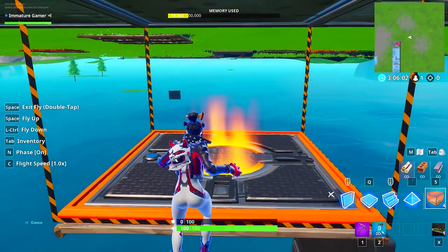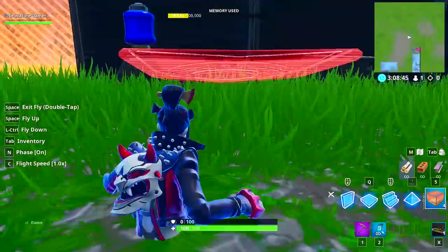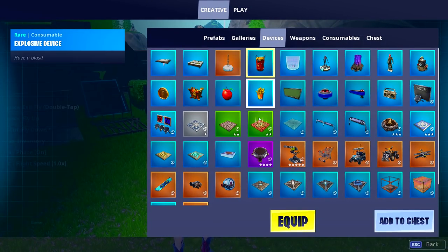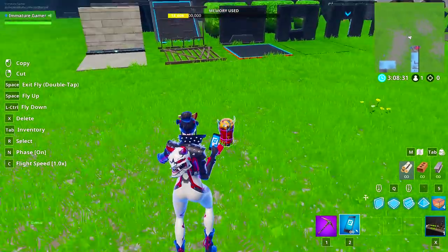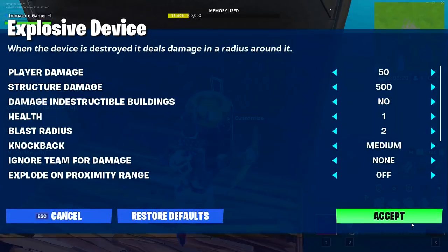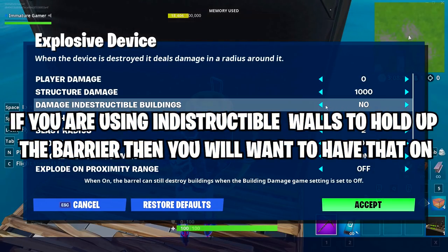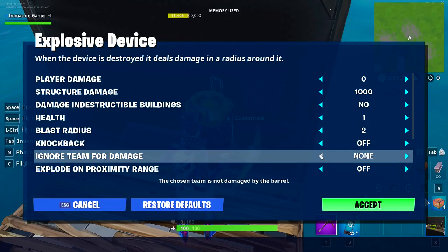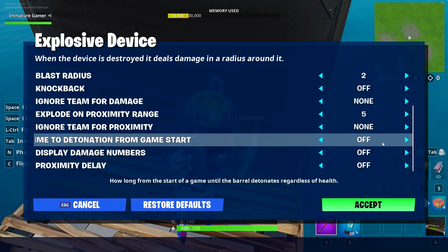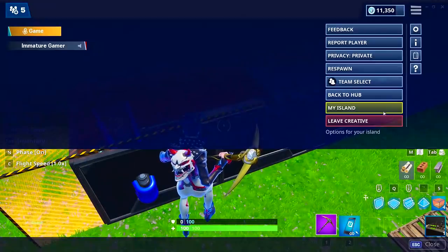Choose the barrier device and place it in the square right in front of where you spawn in. Copy these settings: make the width 2 and the height 2. You can make it transparent or whatever color you want — that doesn't matter, you can make it so you don't see anything at all. Next, grab the explosive device. Edit it and turn player damage off. You can increase structure damage — 500 is probably good enough. For blast radius, set it depending on your surroundings. Explode on proximity is very important: you want it to explode once you spawn in, so set that accordingly. Set proximity delay to five seconds — those are the most important settings.